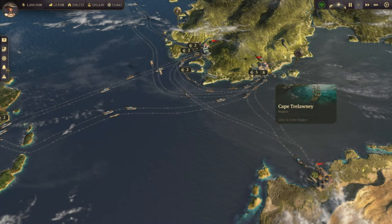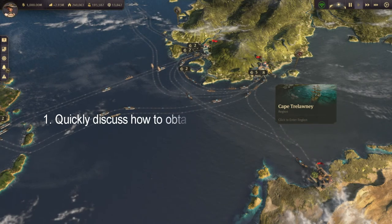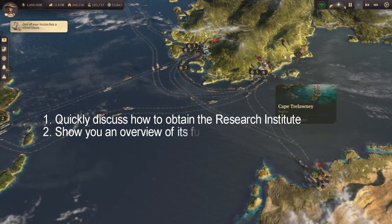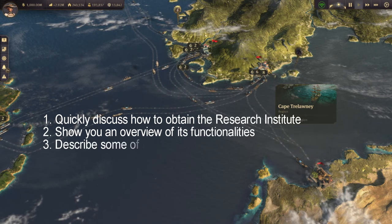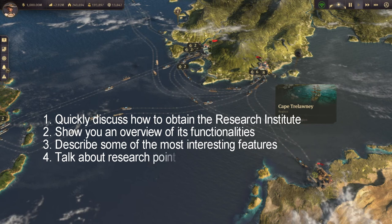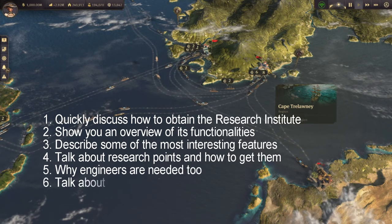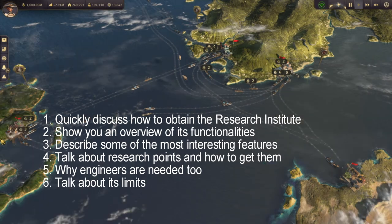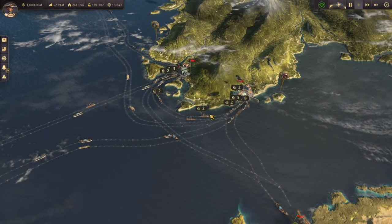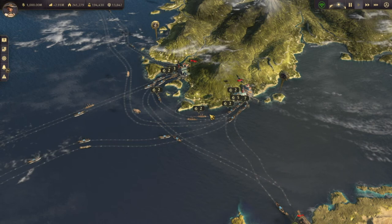So what are we going to cover in this video? One, very quickly describe how you get the Research Institute. Two, show you an overview of its functionalities. Three, I'll go in detail on some of the most interesting features that are sometimes hard to understand. Four, we'll talk about research points and how do you get them. Five, discuss why engineers are actually also needed for the Research Institute. And six, we'll also talk about the limits of the Research Institute. Stay tuned until the end of the video, because I will also share a few bonus facts that aren't well known at all by most players.